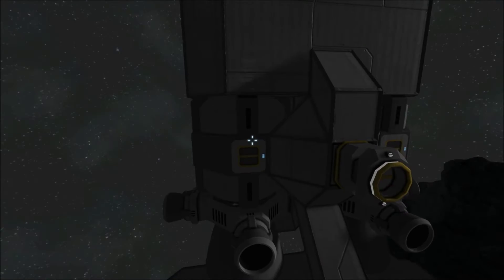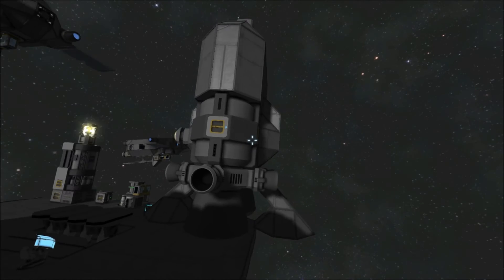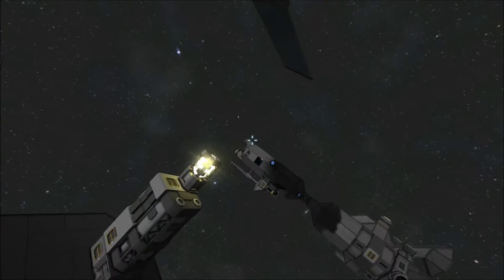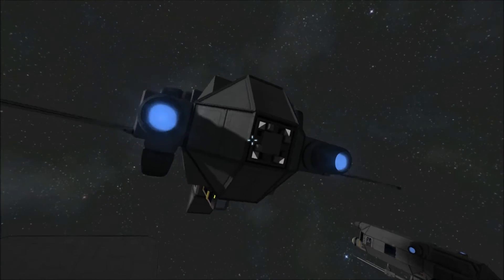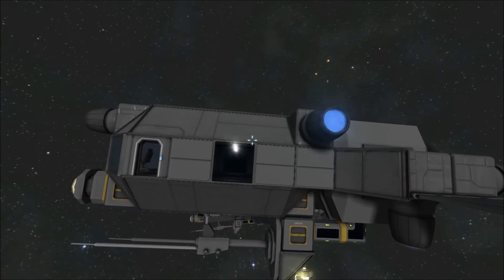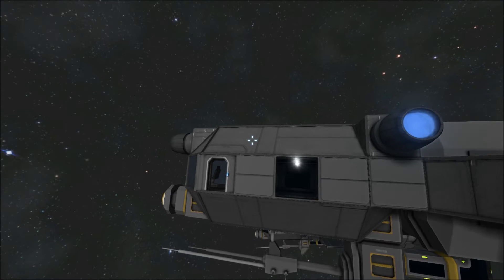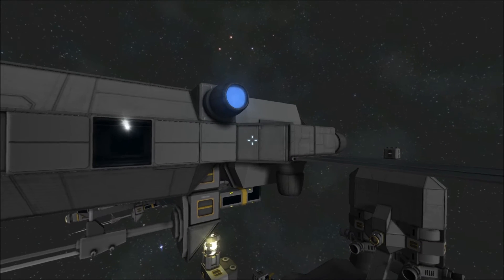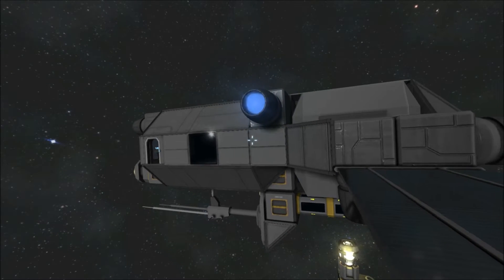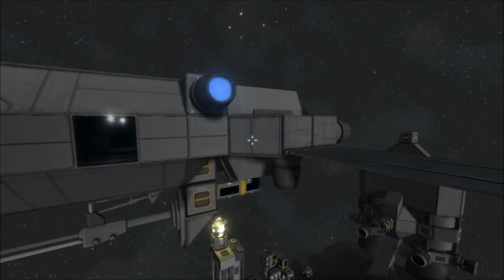It's a couple hydrogen tanks, some conveyors, conveyor tubes, a connector. There's a small reactor in there, and just a merge block up here which attaches to this shuttle. I might as well try and build something that's quick, dirty, easy to get off planet with a lot of resources — say there's something on the planet that you can only get there, and getting it into space might be a little difficult without something like this.